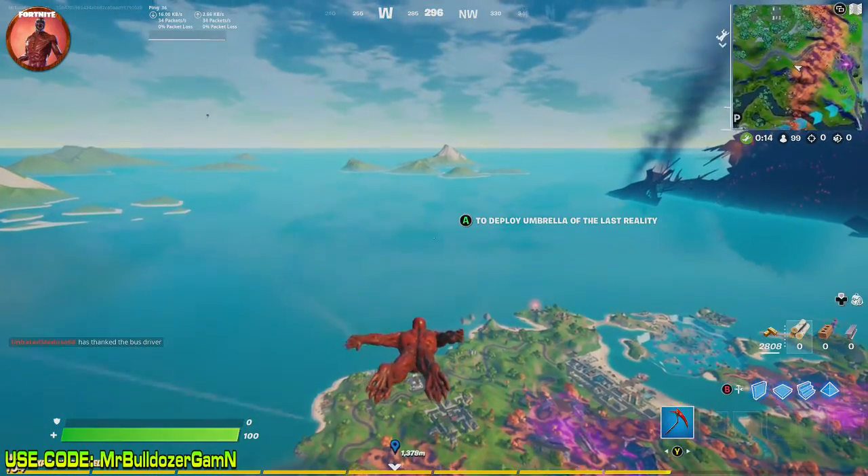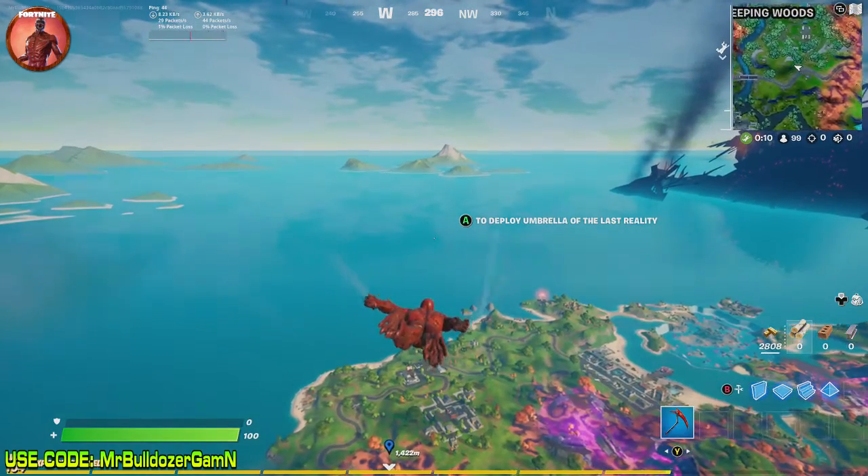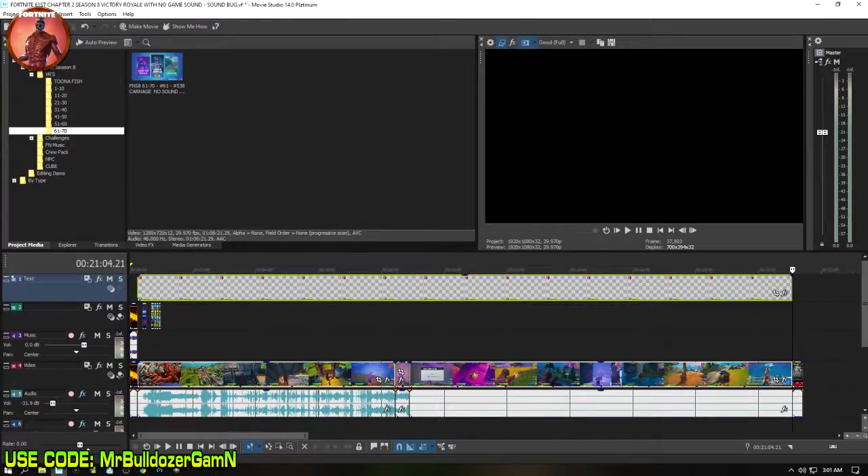I'm going to throw up this picture for you real quick. Take a look at this picture here folks - here's a picture of my Vegas Movie Studio that I use. You notice this is the whole gameplay before any editing of Victory Royale number 61. Notice the white bar at the bottom of your screen - halfway through that gameplay there's no audio there. That's because I had the audio bug again.